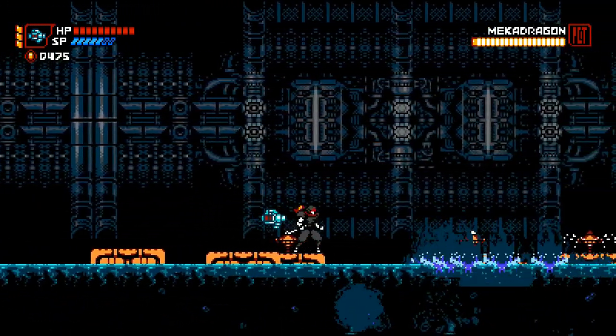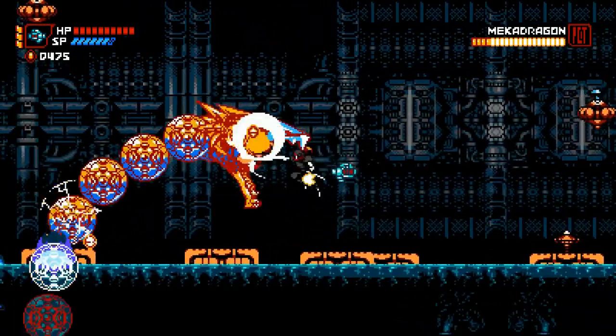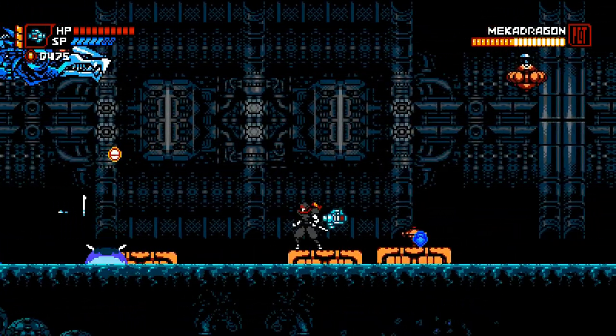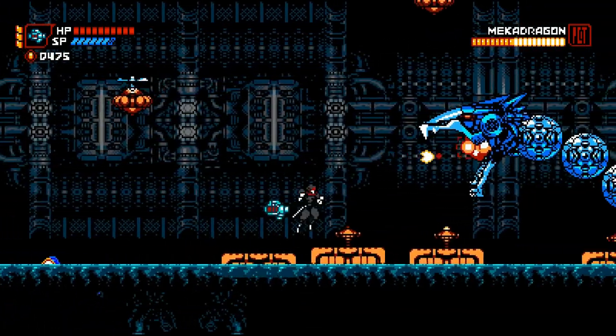I'm not wasting my shurikens — I'm saving my shurikens for the floaters. The second time he pops out, he electrocutes the water, and that's the best time to attack him. You get three or four hits before he dives back down.